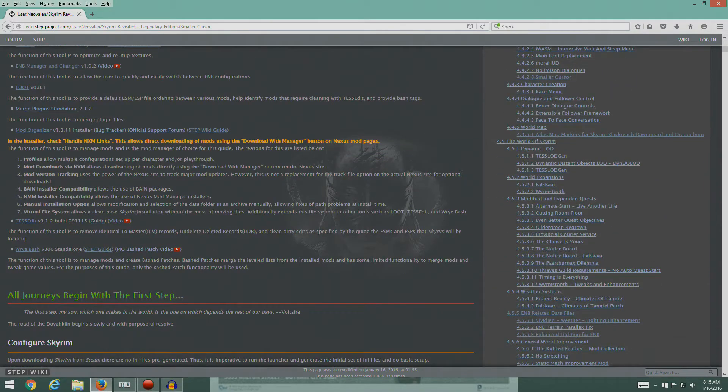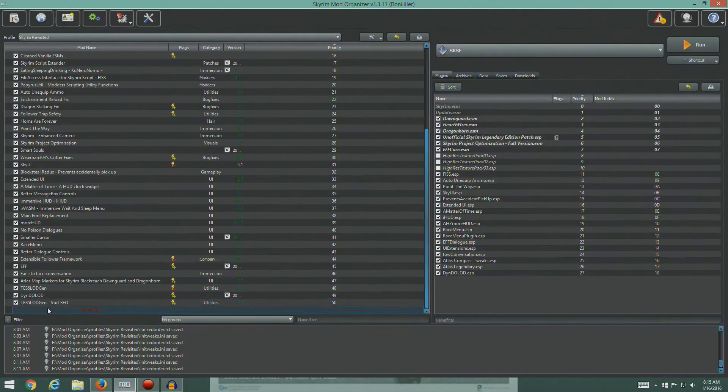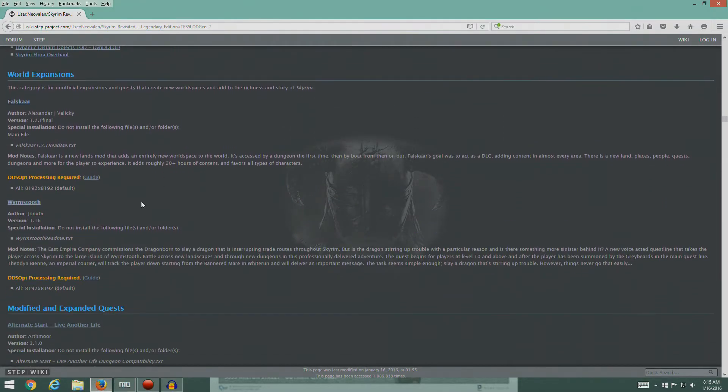So let's continue on. Where were we? We're at 4.5 something. I think the last thing we did was the TES5 LOD Gen Vert SFO, which is this right here. So we're going on to World Expansions.